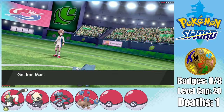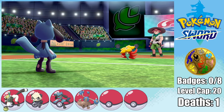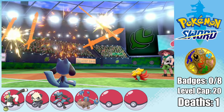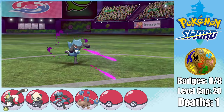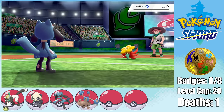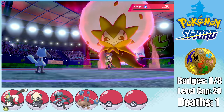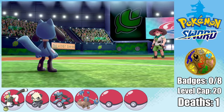He starts out by sending in Gossifleur, so I start with Iron Man. Now, I know that I could have a Lucario at this point in the game if I just ran around and maxed out Riolu's friendship, but I think Riolu with Swords Dance and Agility will do the trick. I go for two Swords Dances to get to plus 4 attack and an Agility to double my speed, just so that I know I can outspeed the Eldegoss in the back. I then hit both the Gossifleur and the Eldegoss with a Poison Jab, and it's enough to beat the gym. I mean, it's the first gym, so what do you expect?